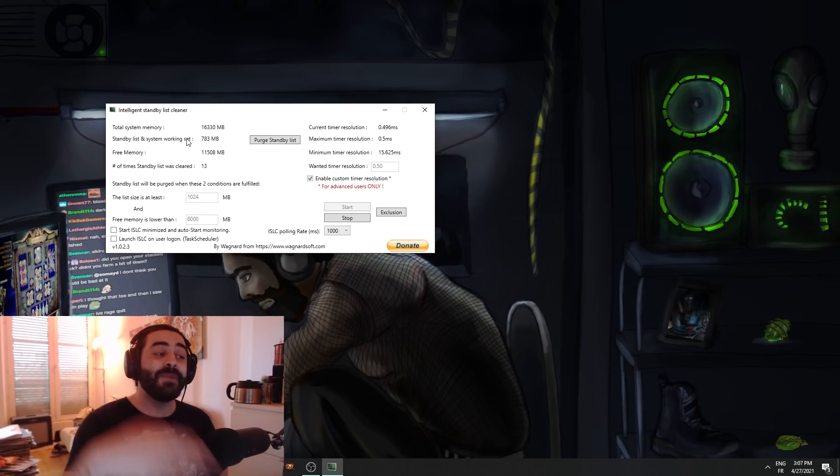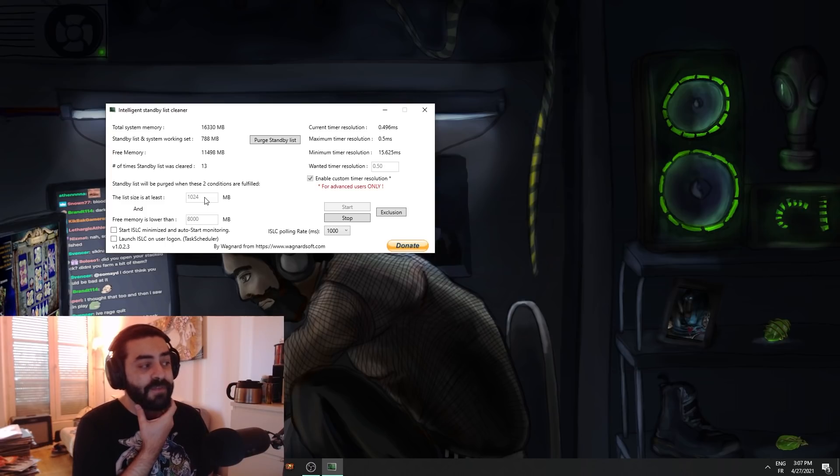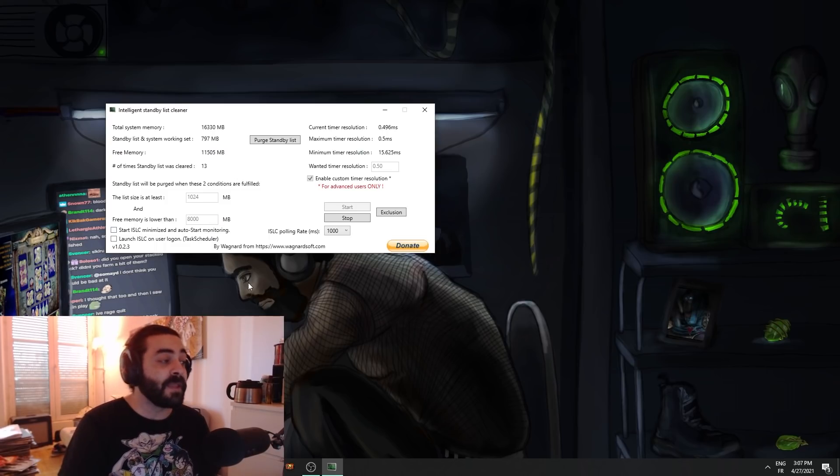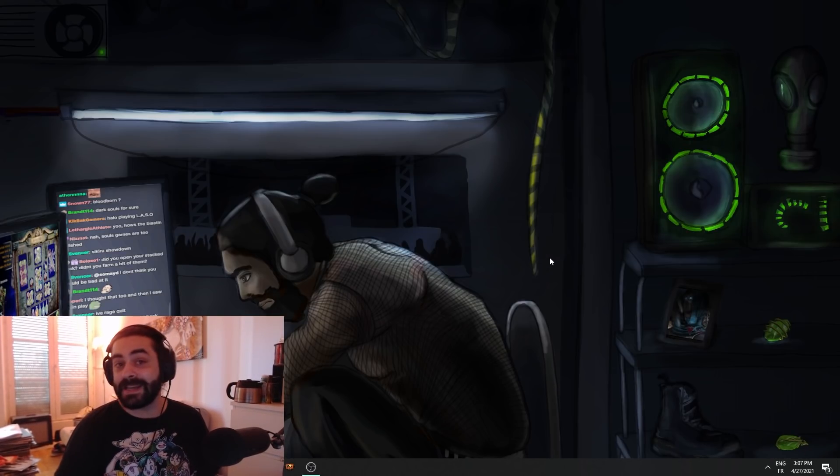You're like, 'Oh damn, that's pretty good.' Then what you want to do is keep this software running while you're gaming. The list size is at least — I go one gig here. So whenever my RAM used by the standby list is over one gig and my free memory is lower than eight gigs — which is half of my total system memory — then it's going to auto purge. For this you have to enable custom timer resolution; I go with 0.5 and click start. Then just minimize it, it goes in tray, and you can play PoE. It's crisp, it's like the first day, it's like you have no pack size on your map. It's incredible.